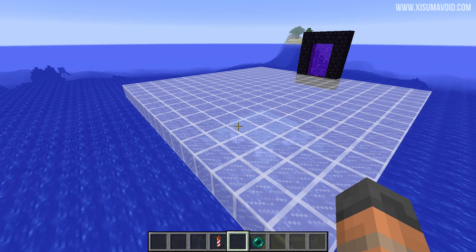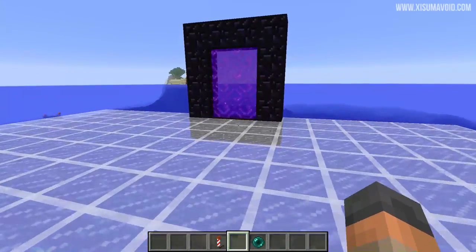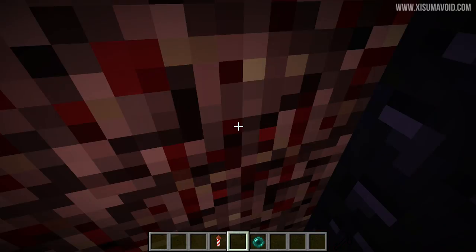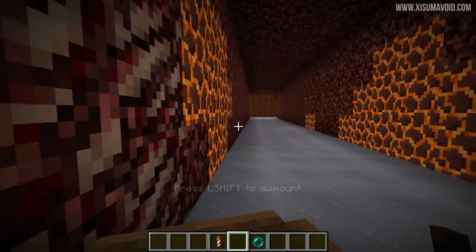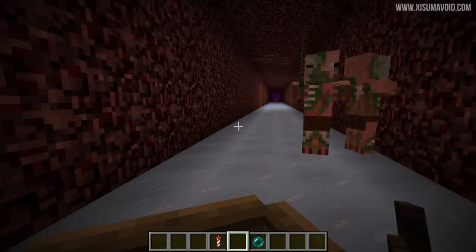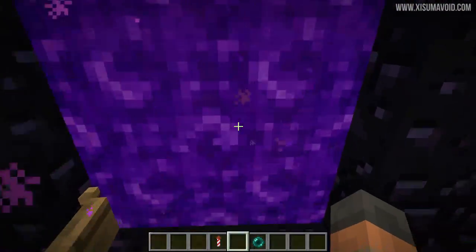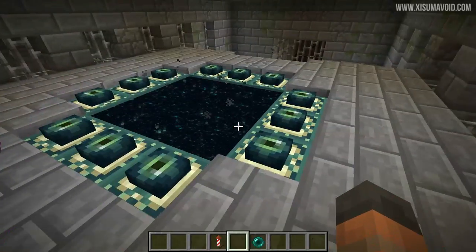The idea is that we get from here to the end city as quickly as possible. This is where the journey starts — you're going to get the mining fatigue effect which will last for five minutes, hop through into the nether, jump into a boat and travel through a prepared tunnel that takes you to where the stronghold is. We have a nether portal hooked up at the stronghold as well, which means we can make a very quick journey through to the end portal.